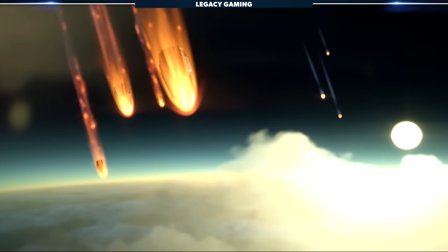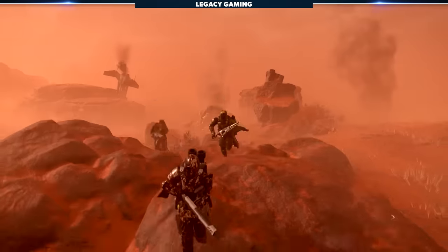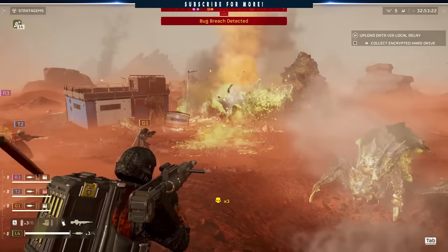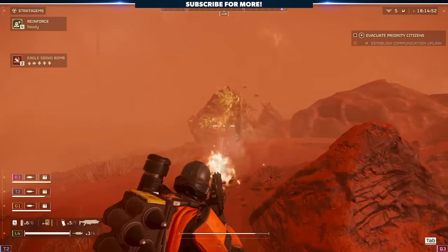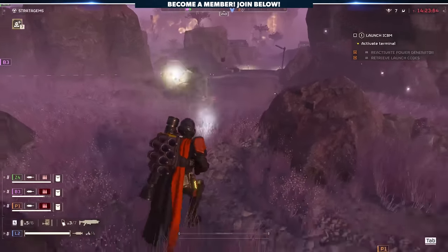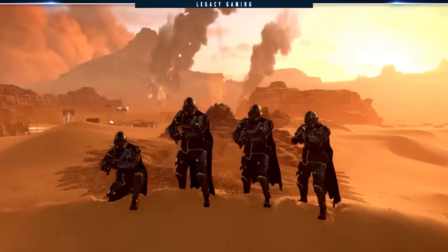If spreading glorious democracy and squashing every bug and robot in the galaxy is your calling — nay, your destiny — then have we got the build for you. High Threat, as we're calling it, is designed for players that typically like playing aggressively. The build features a number of things that really aid in pushing objectives and clearing out enemies quickly, while still synergizing with a team well. It is definitely about hogging all that glorious democracy, so let's get into it.